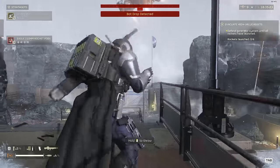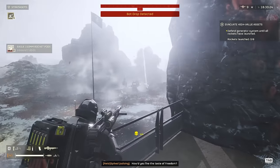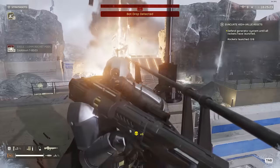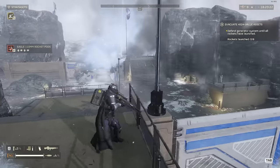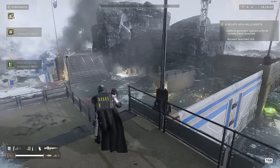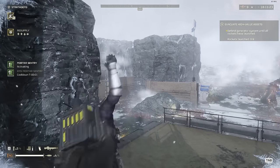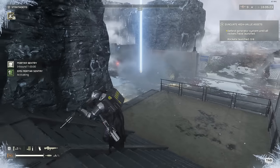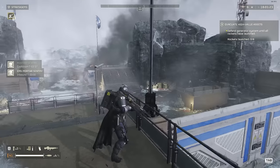These tanks will very quickly take out the gate just with the turret, or they can just ram through them as well. I've brought Eagle 110 pods - I think they're the most reliable because they can home in on tanks and they will destroy them in one use. I love the Eagle airstrike usually, but for some reason it can be a little unreliable with tanks, and this mission spams a lot of them.